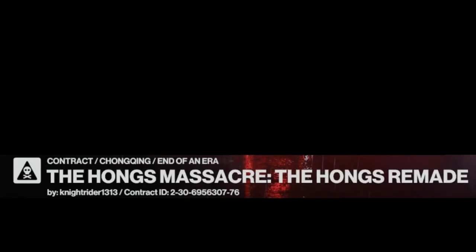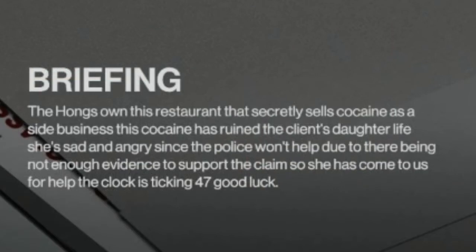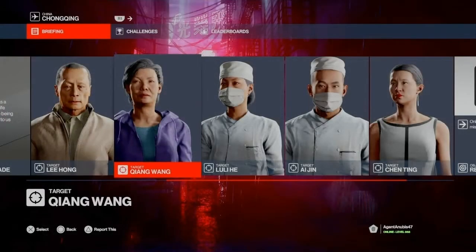Welcome back to Hitman 3 and the featured contracts. Today's contract is 'The Hong's Massacre', remade, set in Chong Xing. The contract is on screen for anyone who wishes to have a go, supplied courtesy of NightRider1313. Today's briefing: the Hongs own this restaurant that secretly sells cocaine as a side business. This cocaine has ruined the client's daughter's life, and since the police won't help due to insufficient evidence, she has come to us for help.